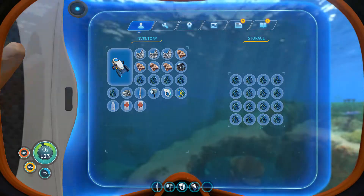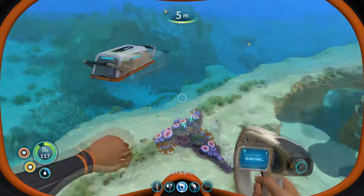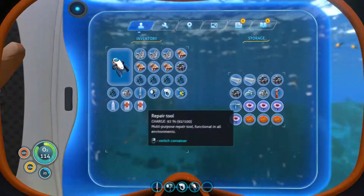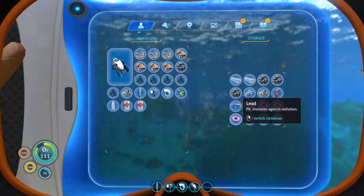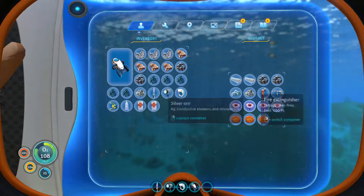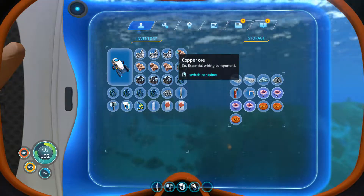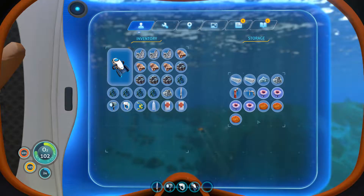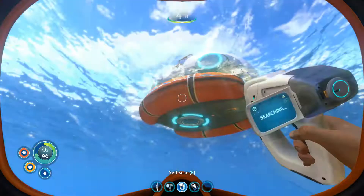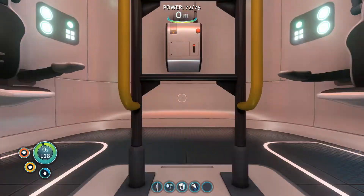Let us continue on with our goal, which is I want to actually get my base started up in this particular one. So that means there's going to be some time skipping, some moving forward, stuff like that. I've got four lead actually. Lead is important. I need lead. I don't need the copper. Actually I need to grab some acid shrooms because I suspect I need to make a battery for this sea glide so I can get it charged back up.